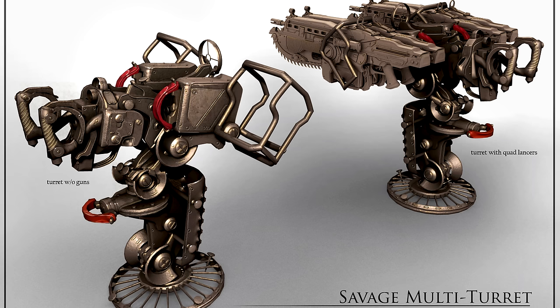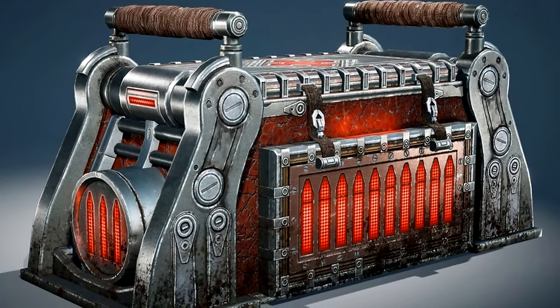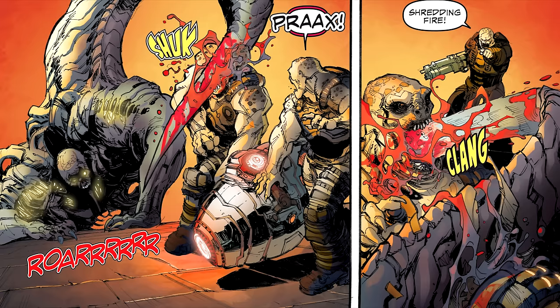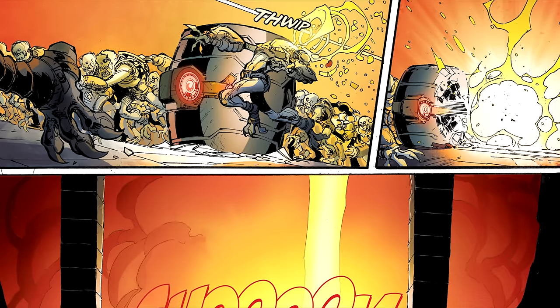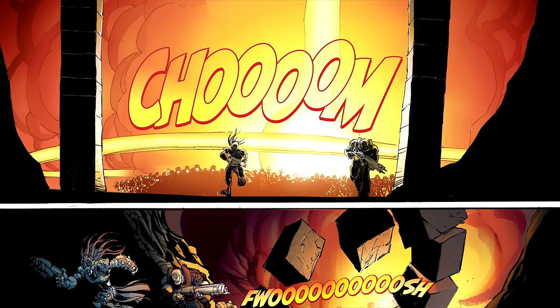The Locust Horde had their own signature ammo crates to resupply and refill ammunition, whether large or smaller crates, spotted around Locust areas such as the Inner Hollows, Nexus, or the Deadlands. And finally, we'll poetically circle all the way back to Imulsion with the Emulsion Explosive Canister. Built with explosive refined Imulsion, the Locust Horde would use these canisters as emplaced bombs to destroy large sections of a foundation, structure, or building, causing immense casualties and structural collapse. You can think of these as the Locust's equivalent to a propane tank.